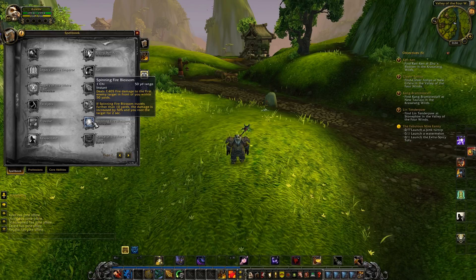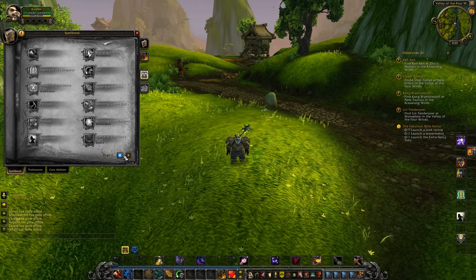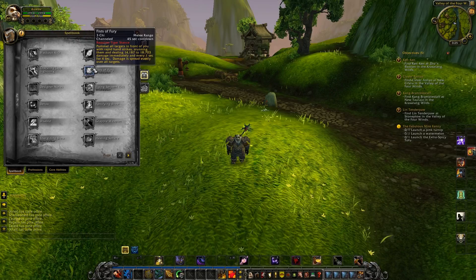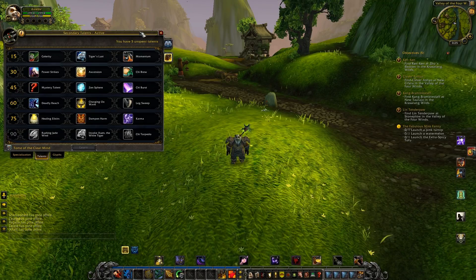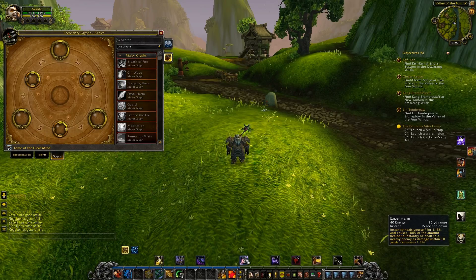They also added a dual wield passive ability. The last thing they did was clarify Fist of Fury — the tooltip now states that damage is spread evenly over all targets. They also increased the range of Expel Harm by 10 yards. And that's basically all the changes to monks.